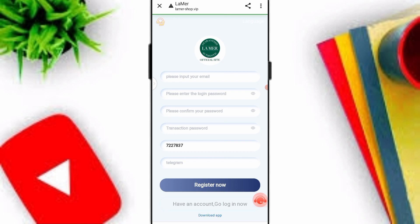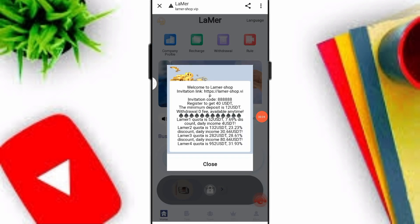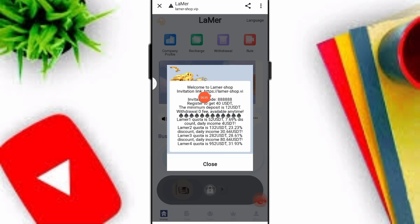The platform link is in the description — click this link and enter your email, login password, confirm password, transaction password, and Telegram, then click the Register Now option. You can easily create your account on this platform. After registration is done, you register to get 40 USDT. Minimum deposit is 12 USDT.